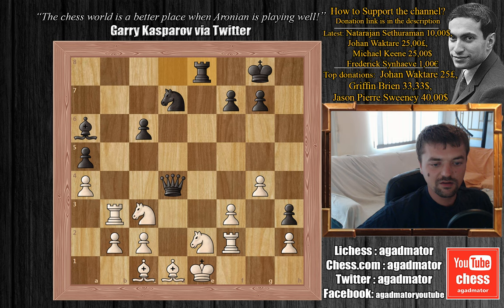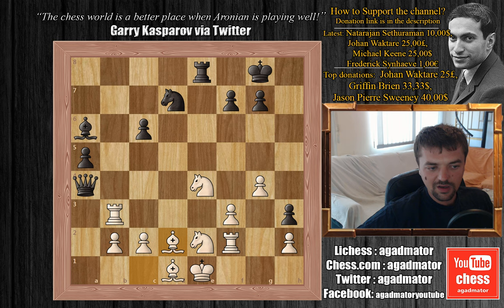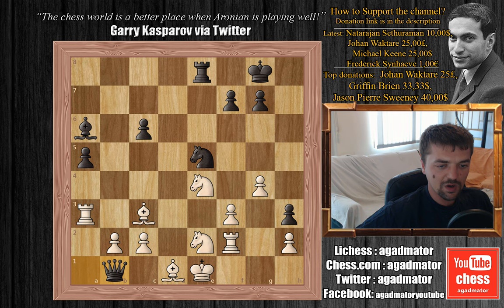So we have knight to e4, queen to a4 and bishop to d2. And Jobava tries queen to a1, now also pinning this bishop on d1. But Chucky plays bishop to c3. And we have knight to e5, rook to a3 attacking the queen. And Jobava plays queen to b1. And now Chucky attacks it again with knight to d2.